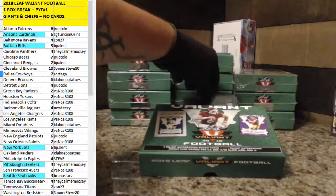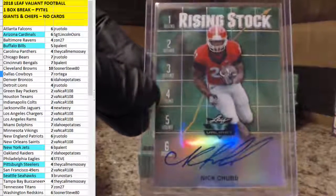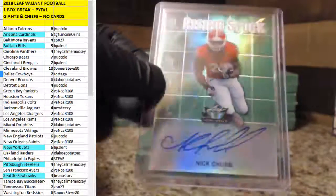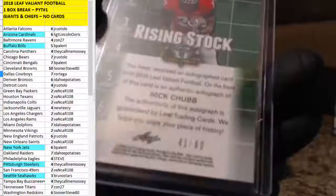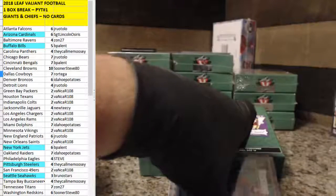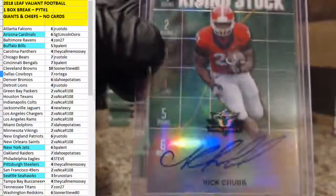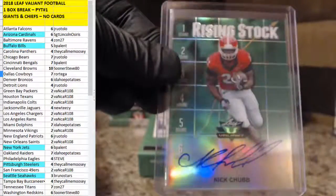Next up: Nick Chubb, rising stock. 41 out of 60. That is a Browns card — Sooner getting that one. So Sooner getting the Nick Chubb. I was thinking Bradley Chubb — too many Chubbs in one product.